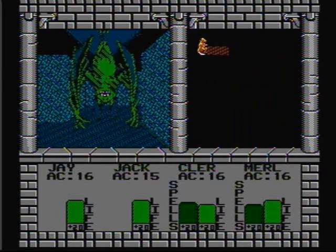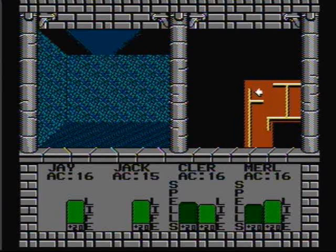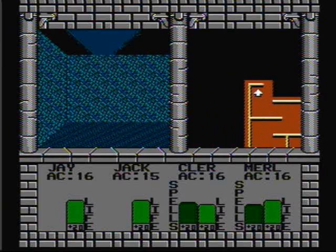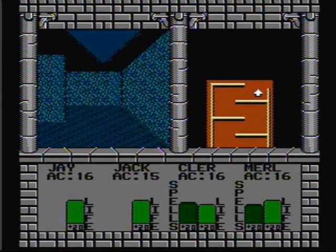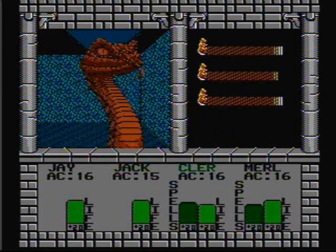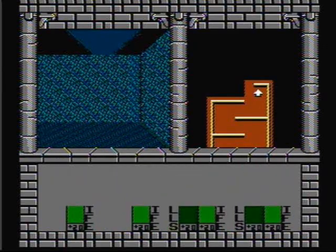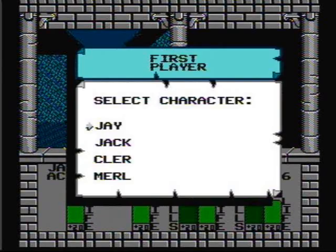Green bats — haven't seen bats in a while. Watch out, it's red snakes this time. Merle has been awarded the magic plate for kicking so much ass. That will be an upgrade for Jack.